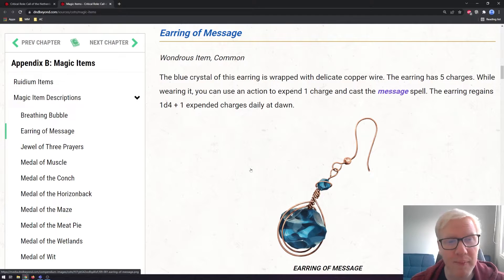Next up is the Earring of Message, another common wondrous item. The blue crystal of the earring is wrapped in a delicate copper wire. The earring has five charges. While wearing it, you can use one action to expend one charge to cast the Message spell. The earring regains 1d4 expended charges daily at dawn. If you're a fan of Critical Role's first campaign, you're probably very familiar with earrings of Message. This seems to be a slightly toned-down version. Message is such a powerful spell — only a cantrip, often overlooked because it's not flashy, but there's so much utility here. I think it's a great addition.